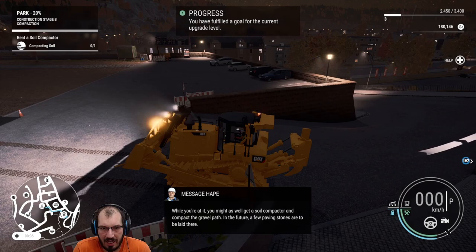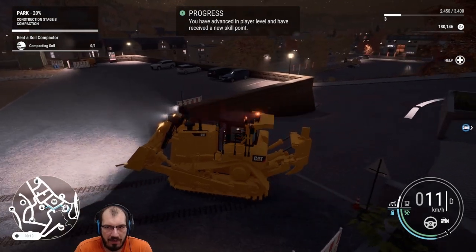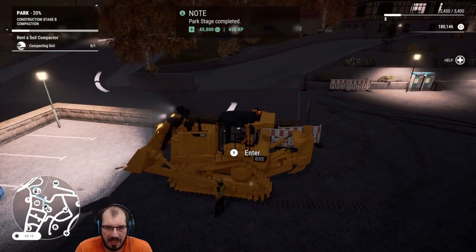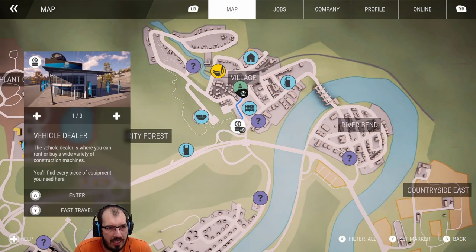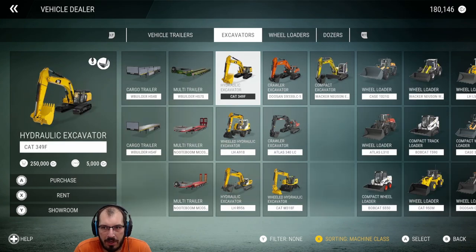I'm not terribly concerned about a game that makes it more complicated — that's totally fine. I want to build with as little hand-holding as possible. Now that we're finally out of the tutorial it feels like we're getting that, and that is great. While we're at it, might as well get a soil compactor. Advanced. Do I need something like this again? I don't know. Let me sort by type, not by manufacturer, because that's ridiculous. Soil compactor — we have very standard, or very standard, and then very standard.